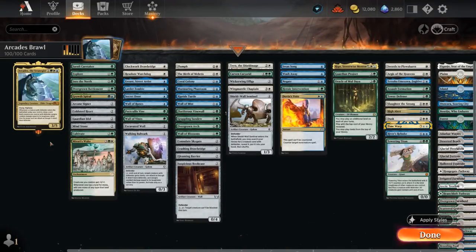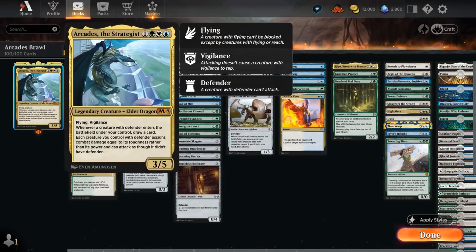Hello and welcome to another Historic Brawl gameplay video. Today we're taking a look at a banned defenders deck featuring Arcades the Strategist as commander, voted on by my supporters on Patreon — a 3/5 with flying and vigilance. Whenever a creature with defender enters the battlefield under our control, we get to draw a card, and each creature we control with defender assigns combat damage equal to its toughness rather than its power and can attack as though it didn't have defender. So this deck specifically calls for creatures with defender — having high toughness by itself is not enough; we actually need the defender keyword to synergize with Arcades.